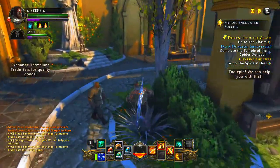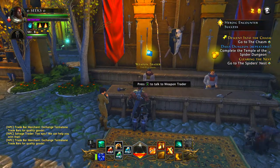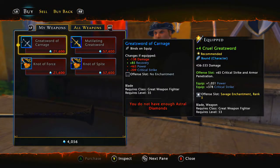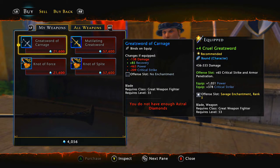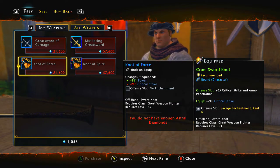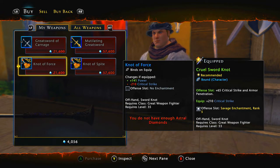Each vendor has a different currency, and the levels of currency go up, which can be hard to understand. These are Astral Diamonds — next to the highest currency in the game. The highest currency would be Zens, so it goes: Zens, then Astral Diamonds, then the seals, which come in different tiers and buy you different armor and such.